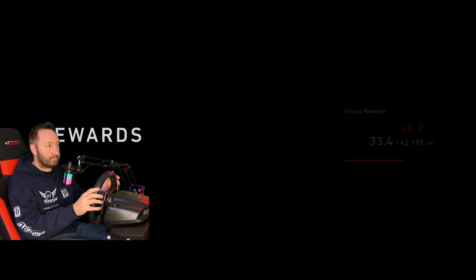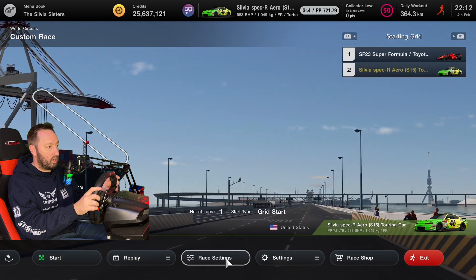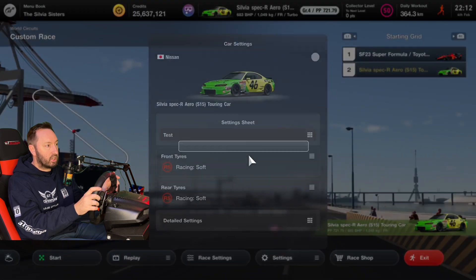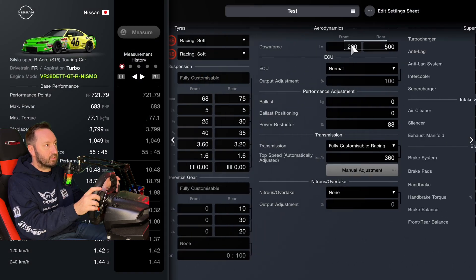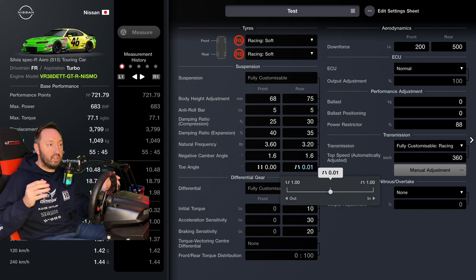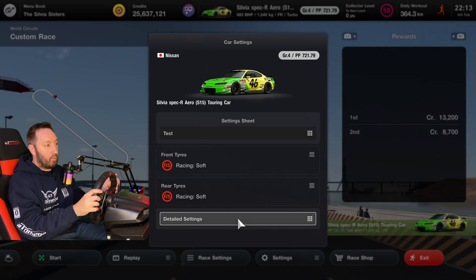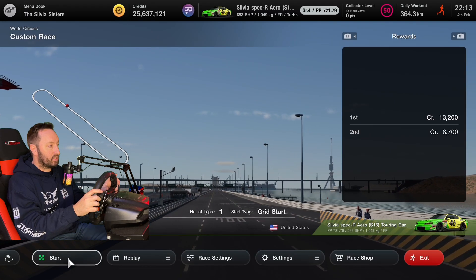So now we're going to exit and the only thing we're going to change is the rear toe angle. Over to settings, car settings, down to detailed settings, down to rear toe angle. We're going to have toe in, because that is the most normal thing to do for the rear of the car. I'm going to set it all the way to 1 and we're going to repeat the exact same test.